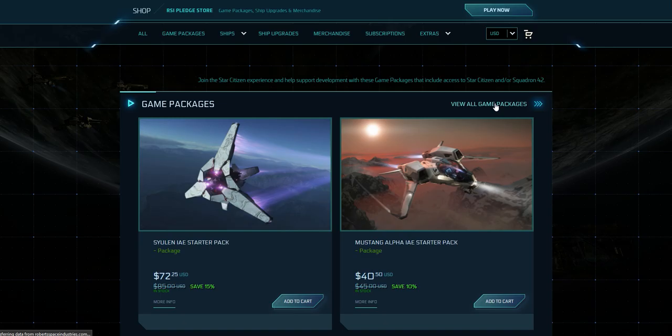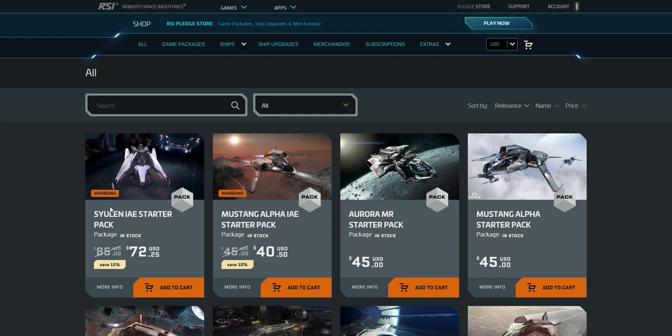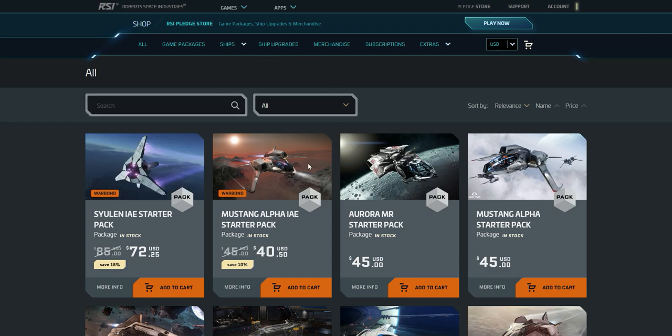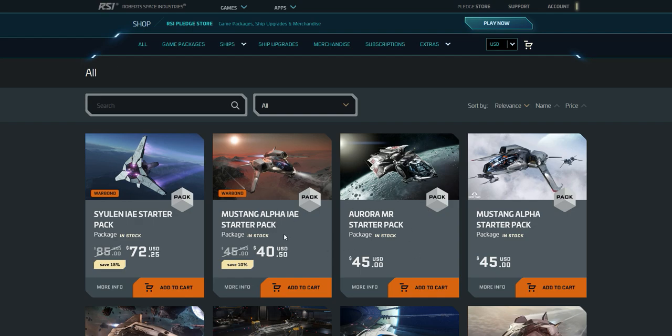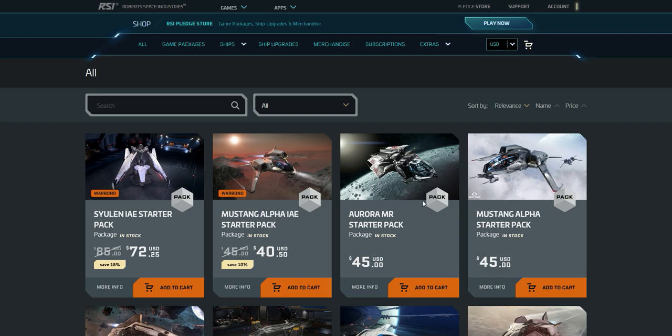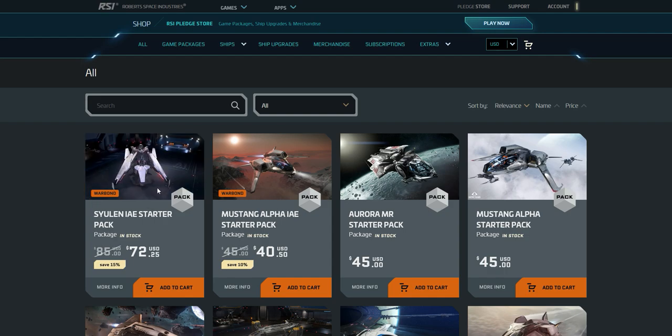Let's go to 'view all game packages' to analyze the different options for different budgets and play styles. 'War bond' means you have to spend real new money — if you've already bought something you can exchange it for store credit, but war bond requires new money, which is why there's a discount. At 40 bucks is the cheapest option — I'd go with the Aurora MR rather than the Mustang Alpha for just five extra dollars. The Aurora MR has four hard points, two guns already attached and two empty size-one hard points. With your referral code credits you can buy those extra guns right away, making it a very decent fighter — actually better as a fighter than the Syulen, given how big that ship is.